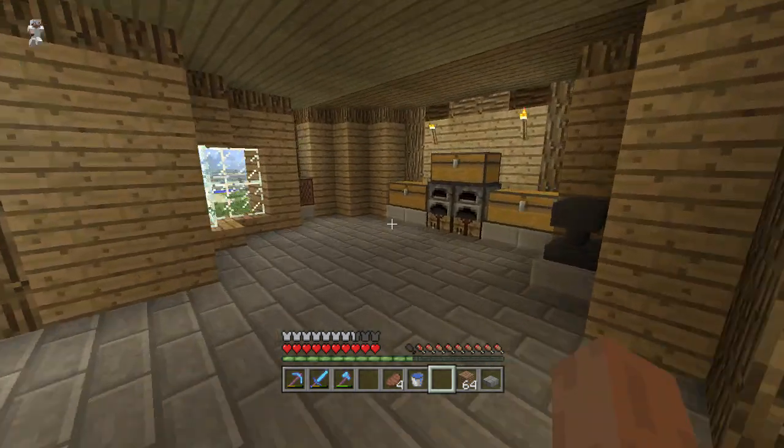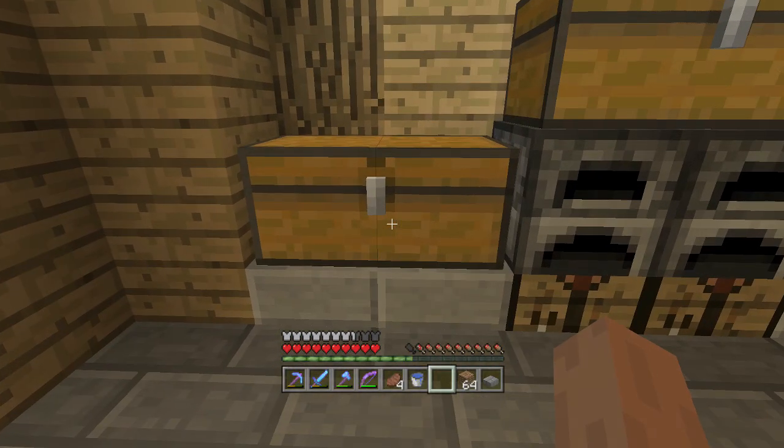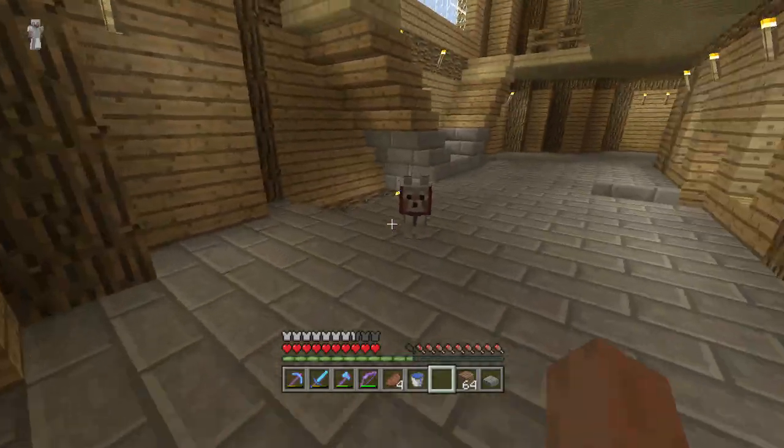We have the bow that we need. Now all we need — look at this — ten ender pearls. The end is near, my friends, literally and metaphorically. Just need maybe two more of those, which I can get after this episode. Then a bunch of blaze rods, which we're gonna go and get this episode. Then we'll be set to fight the ender dragon next episode, probably the last episode of this series.